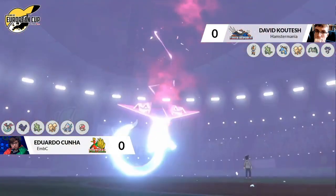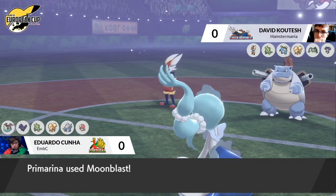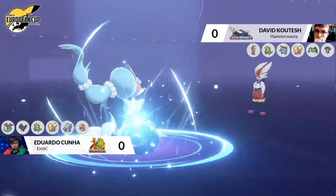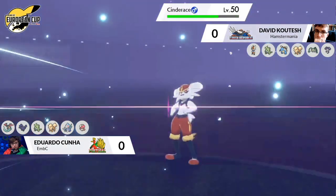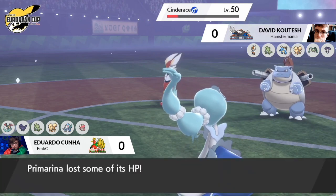Cinderace is going for the Sucker Punch! Libero ability going to turn it into the dark type to get the same-type attack bonus — such a great ability on that Pokemon — and it picks up a KO against that Dragapult! Dragapult was only able to actually utilize one of its Dynamax moves, and it fell victim to Sucker Punch from Cinderace, which puts David in a much stronger position.